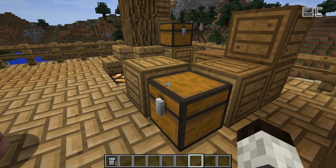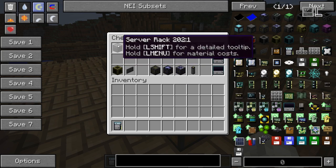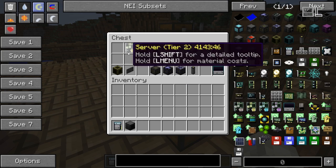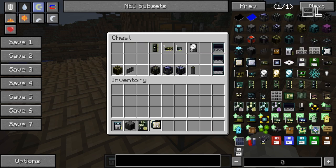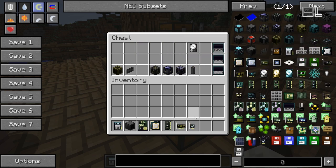In Open Computers, next to the basic normal computer cases, there are also server racks. These are basically a special block which allows you to have up to four computers in one single block, and these computers are the servers. Servers are somewhat more powerful computers in that they are slightly higher tier based on the items they can hold.